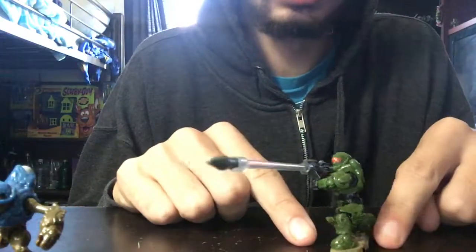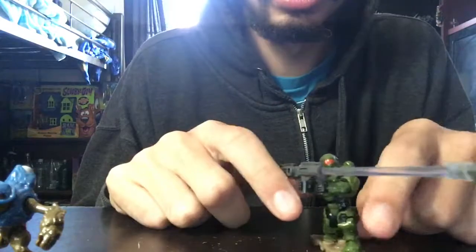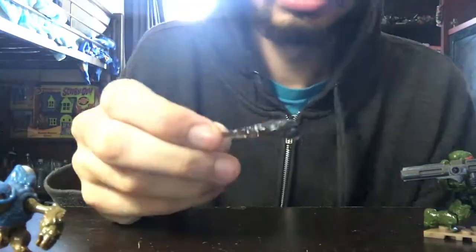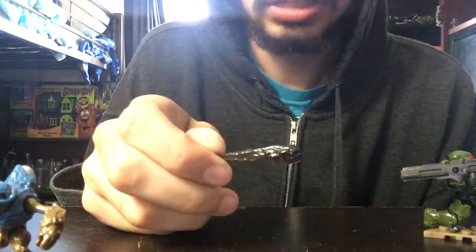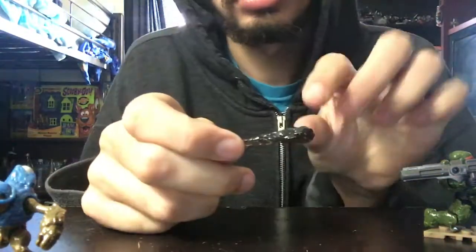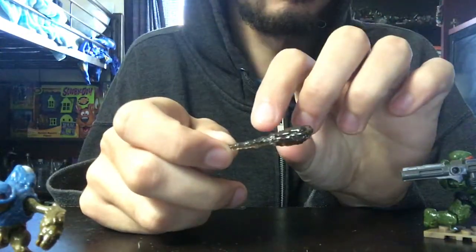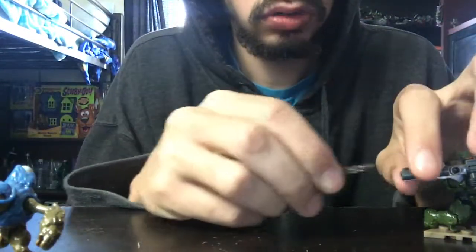The next one we have is our Spartan, which comes with a rocket launcher and its little smoke trail in the back. This is actually for the flame marine, or any figure that has a flamethrower. They just painted it a smoke color.